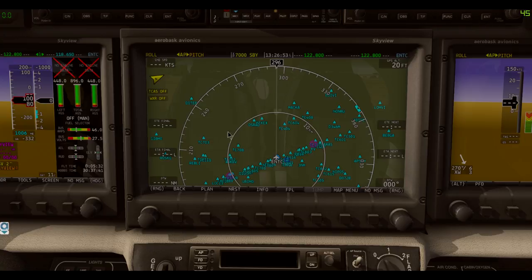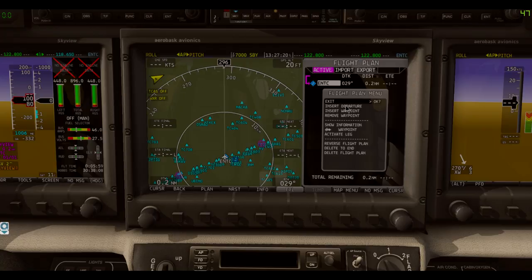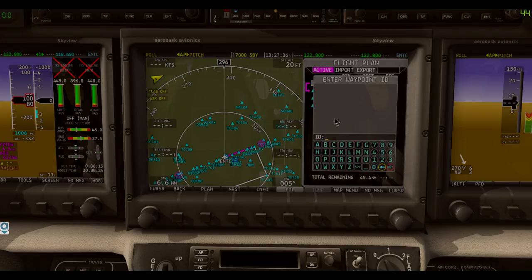We're going to use X-Camera and float around to the FMC — the primary flight display in the middle. Sky View, Aerobasque, fantastic. We're going to go to flight plan and insert a waypoint. Of course we are at Echo November Tango Charlie — that is where we are. We're going to insert a departure: runway 01 today, the Tulda 1 Alpha Departure to Tulda.